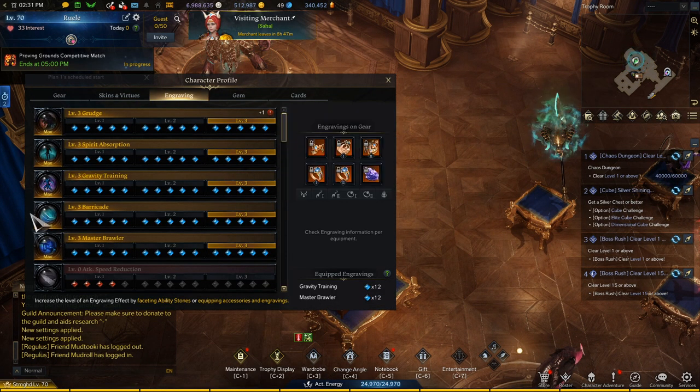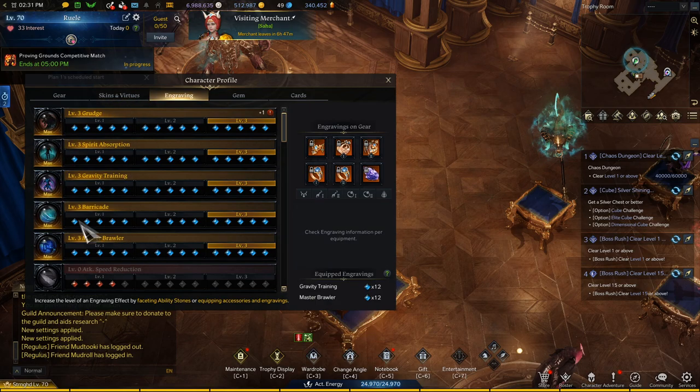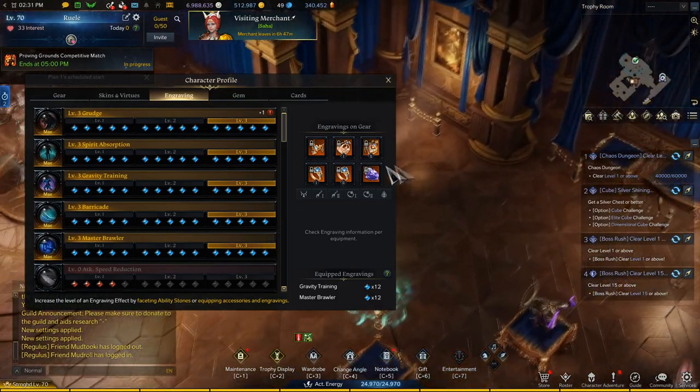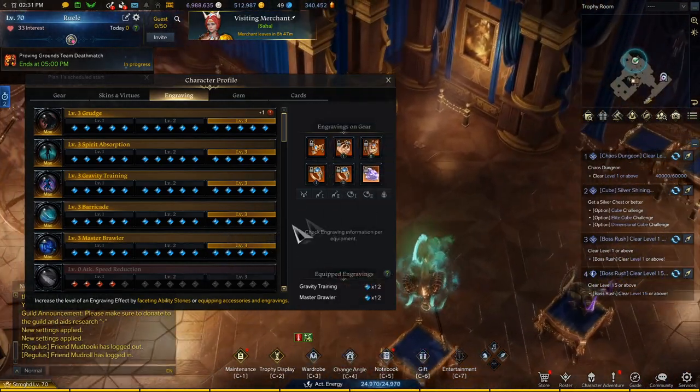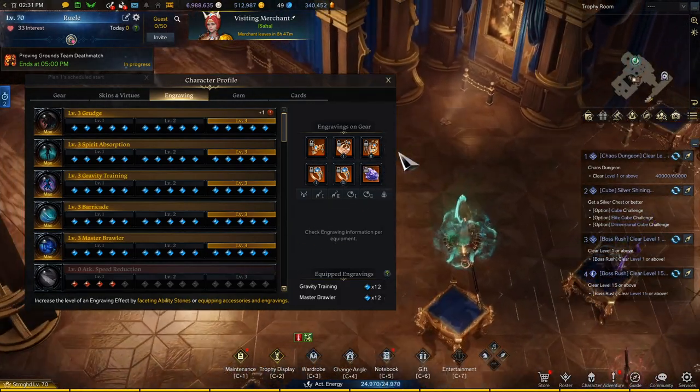This is my engravings — pretty standard. You can replace Barricade with Grudge. I think they do about the same damage, but with Barricade you almost always have your shield up when you do damage anyway, so it's kind of a why-not thing.